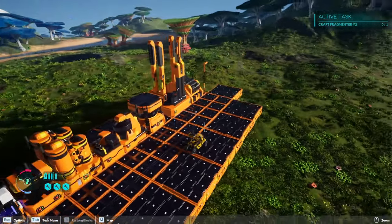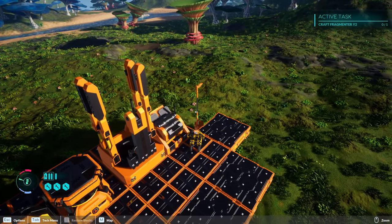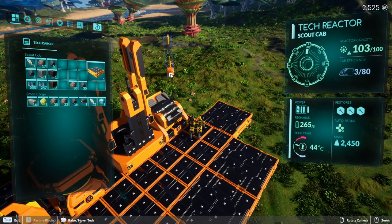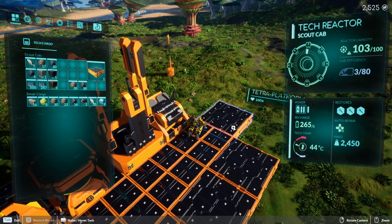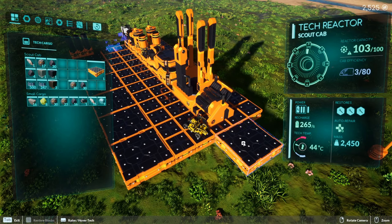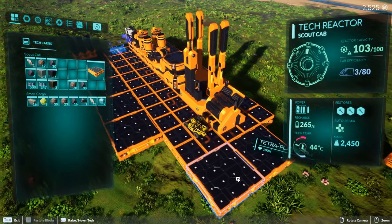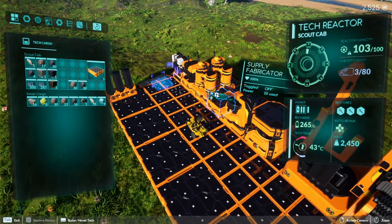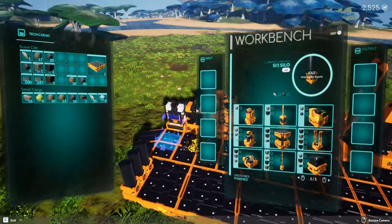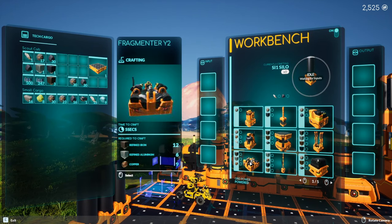What else? We need to build the fragmenter - that's one of our objectives. Let me move this light - I have it purposely off the grid because I don't want to burn electricity for light right now. Let's make a little bit of a change. Let's go build the fragmenter and see what that's all about. We'll need to put the carbon generator back on, put the workbench on, and do the fragmenter.